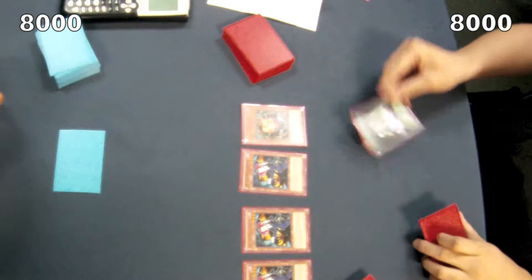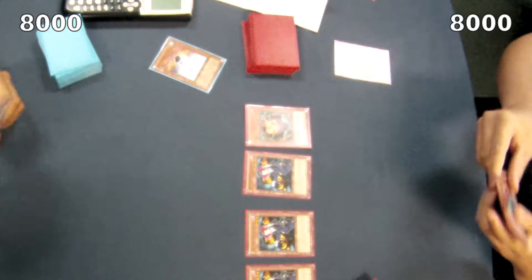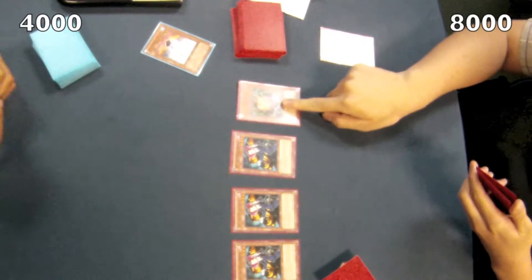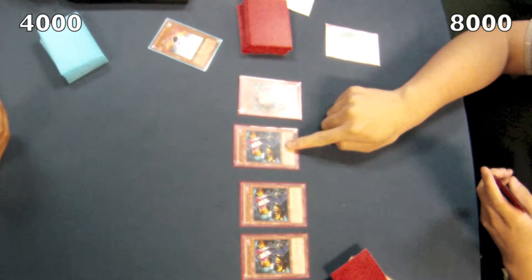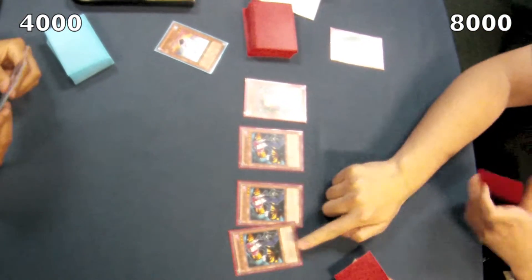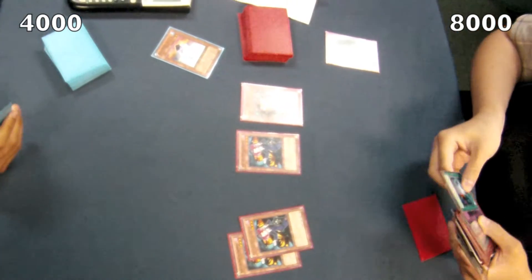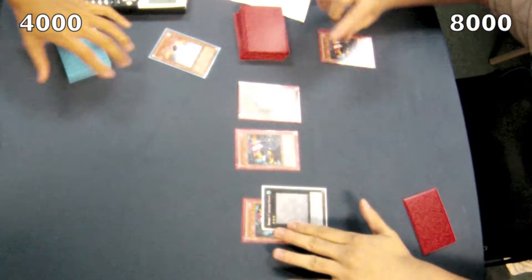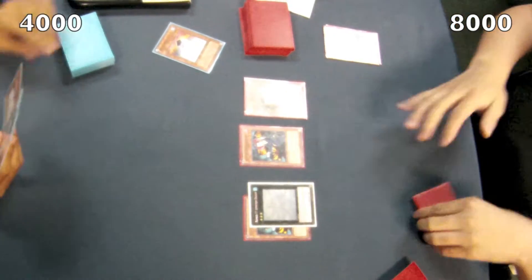Nobleman of Crossout — I haven't seen that used in a long time. Dupefrog gets removed; therefore the other ones don't because it's not a flip effect monster. Then he attacks with Sangan for a thousand, Tour Guide for a thousand, Tour Guide for a thousand, and Tour Guide for a thousand. Then he overlays two Tour Guides to bring out Leviathan Dragon, attaching one, giving him a 2,500 attack monster and two 1,000 beat sticks on the field.